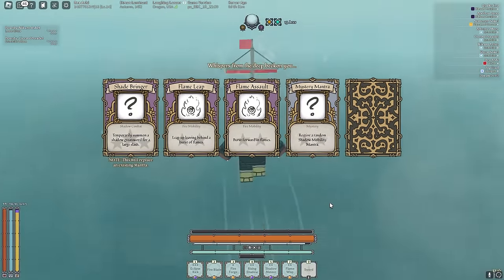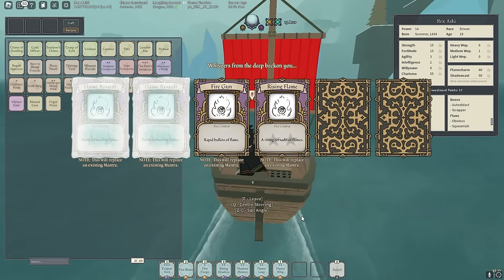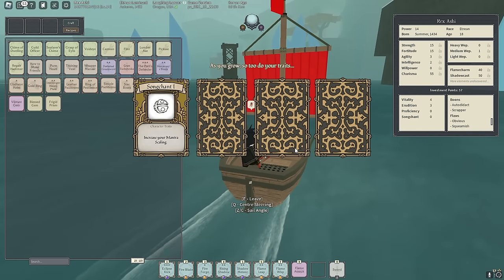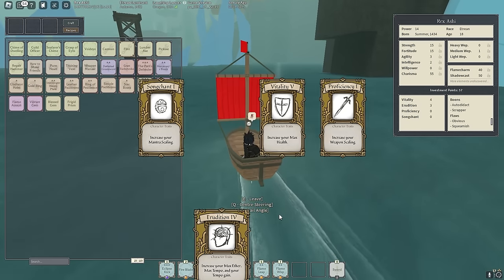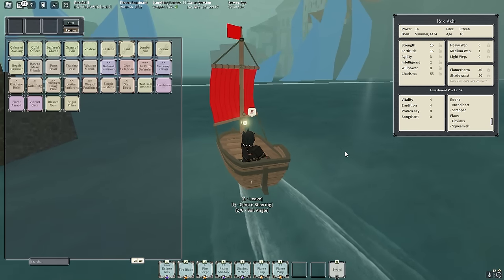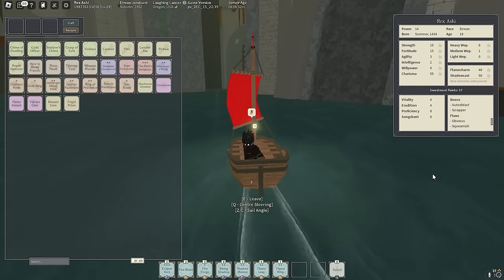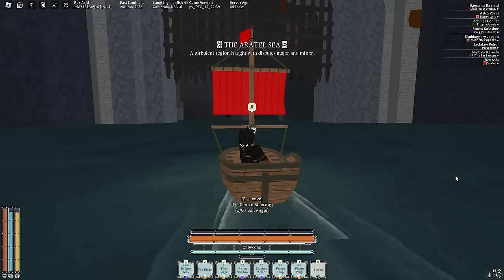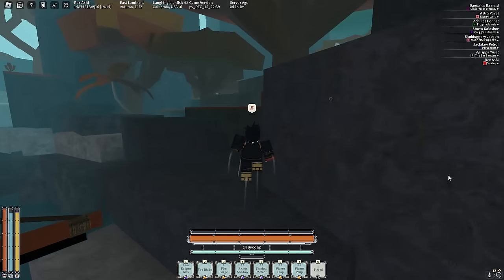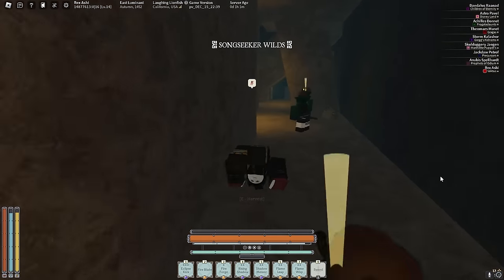Now we're good — Shrine of Order time. All our stats are good. If you guys copy this build, make sure you go these stats — it's pretty good. Let's go to the Shrine. That gate almost just closed on me. Let's go inside and run past the Mudskippers. Shrine of Warriors right here.